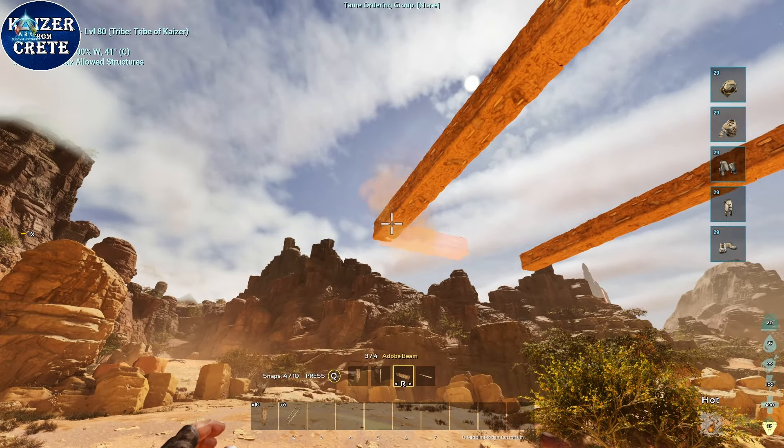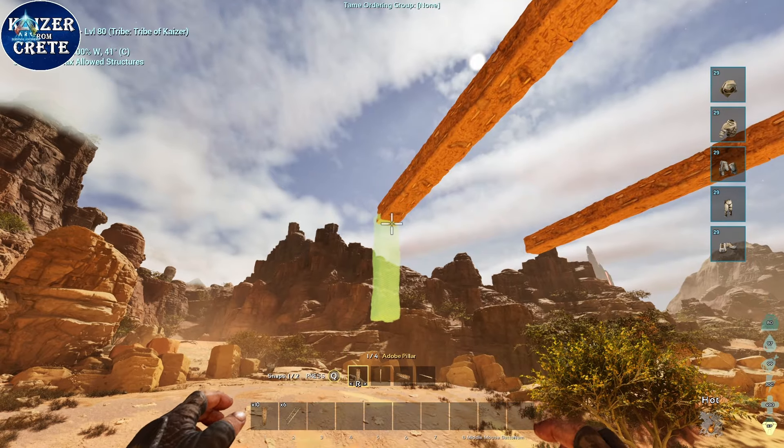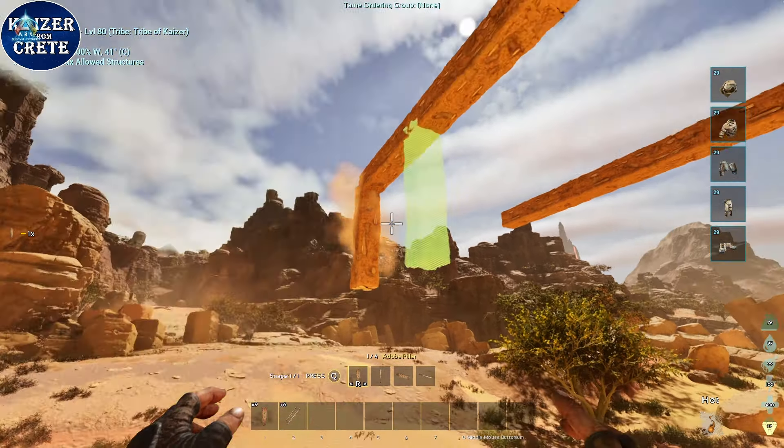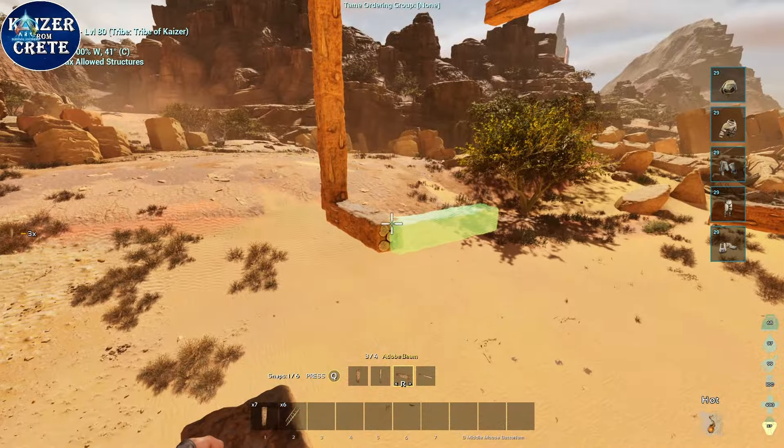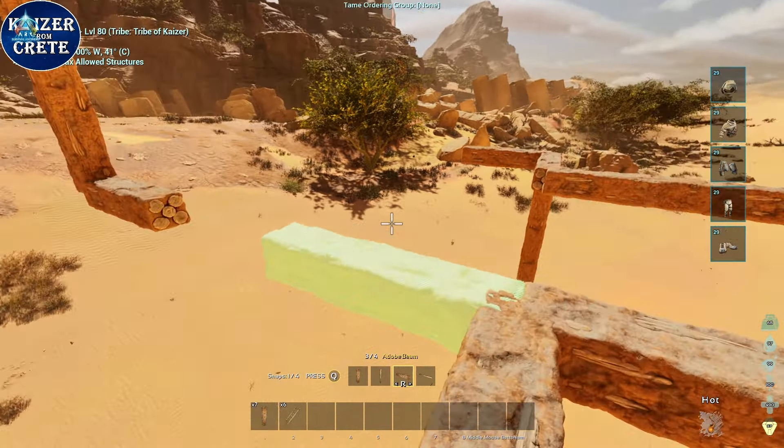After you place all the beams on both sides, change it to pillars and go down, then change it to beam again and place one beam between these. There should be two beams now — I'm gonna do the other side.